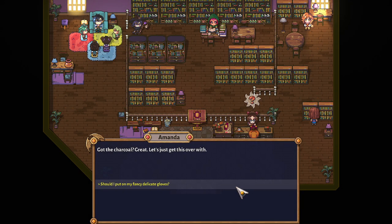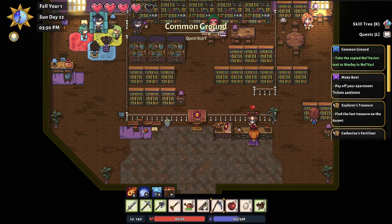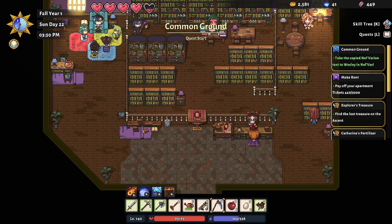Got the charcoal — great! Let's just get this over with. Should I put on my fancy delicate gloves? I'll hold the book while wearing my gloves. You copy it? Got it? Just be quick and get this over with already. Alright, great work — can you never ask me for this text again, please? Thanks a lot, Amanda. So we'll take the copy now — Varian text to Wesley. But I need to go and see if I can donate any of these fish to the museum.